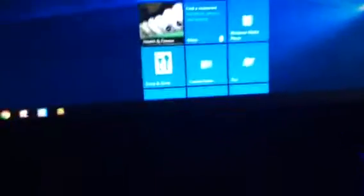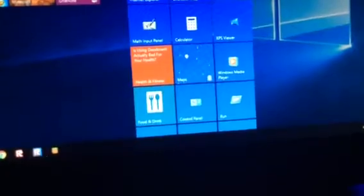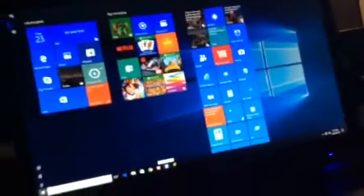Let's go. So these are the apps for Windows 8.1. Here it is. Pretty cool. So let's go to get Roblox. Let's put settings right here. Let's put calculator too. Let's put notepad.